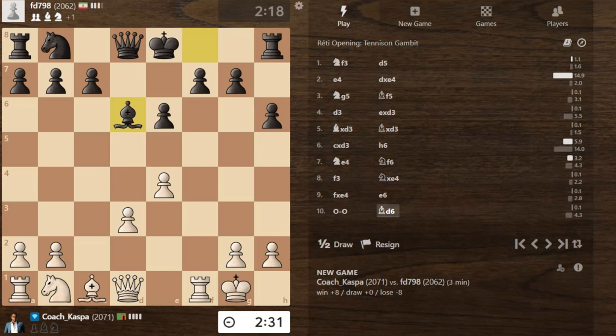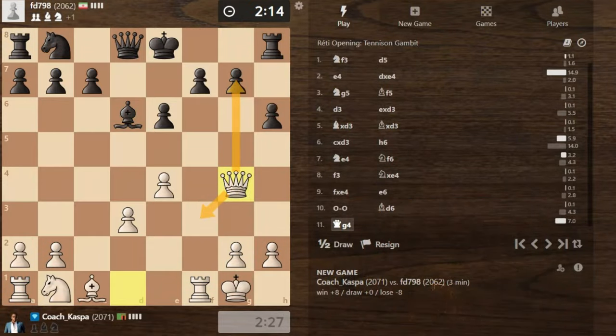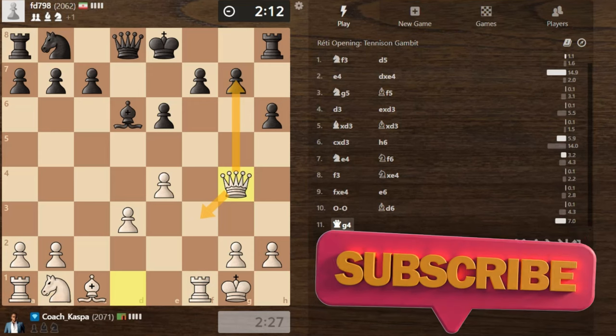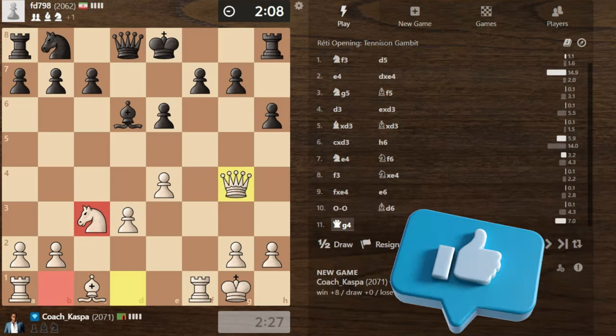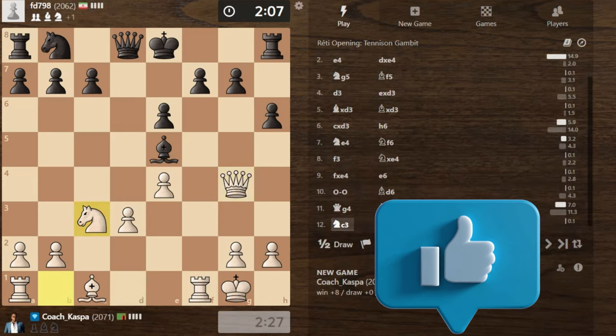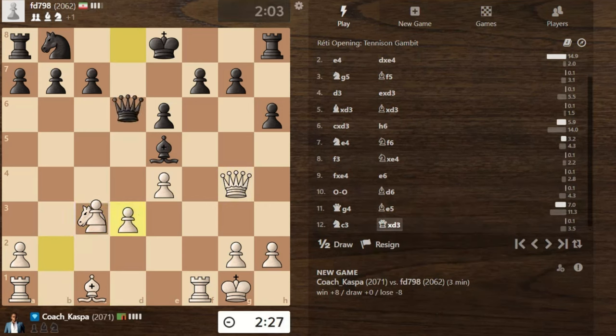There we see Bishop D6. I think now I can go Queen G4. I should not pre-move right now because it is not safe — Black may play F5. I'm attacking the G7 pawn, by the way. I pre-moved Knight C3, though that was dangerous. What if Black had played pawn to F5? I was going to lose my Queen.